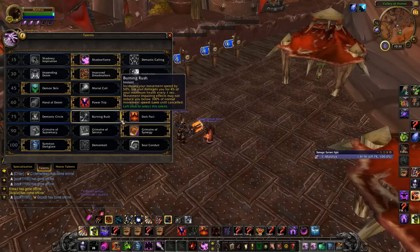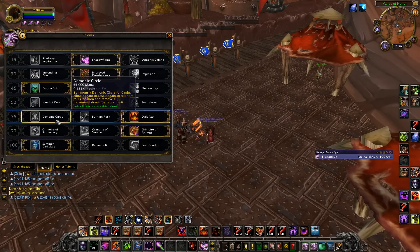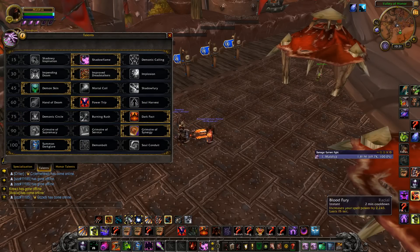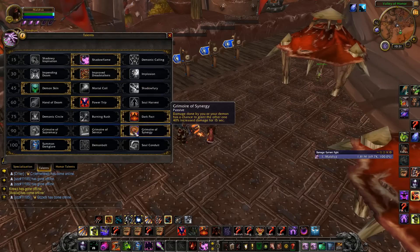Hand of Doom is just like a PvE talent — I wouldn't really play that in Arena. I am always playing Dark Pact. Demonic Circle is nice, a very good escape, but playing Demonology with your Demonic Empowerment, you can boost this Dark Pact shield up pretty hefty, and it's a really crazy defensive cooldown.